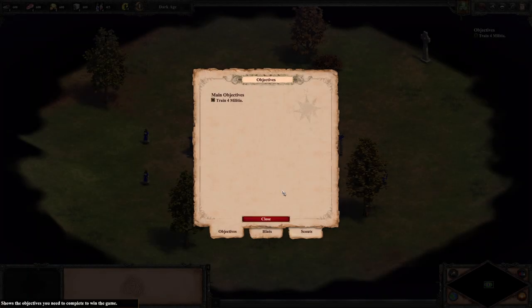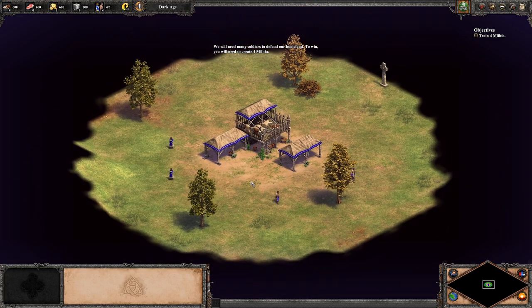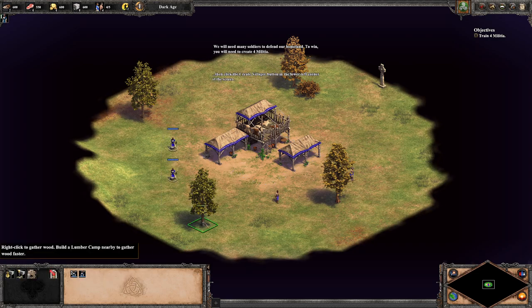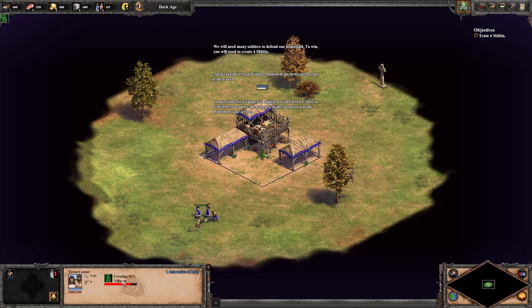The art for the narration is different now. Train four militia — exciting. Always explore the map. We will need many soldiers to defend our homeland. To win, you'll need to create four militia. We'll start by creating villagers — click your town center, then click the create villager button in the lower left corner. I will do as he tells me. It actually shows details when you hover over it. It takes time for the villager to appear.